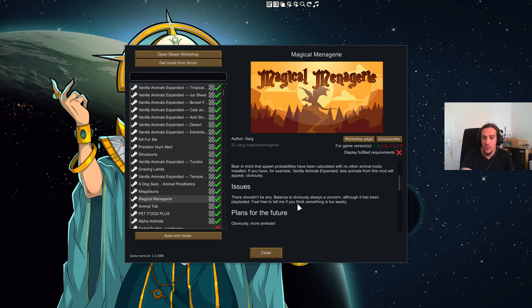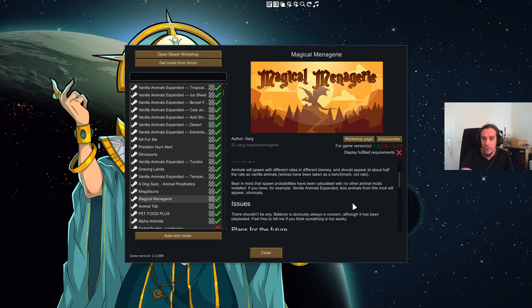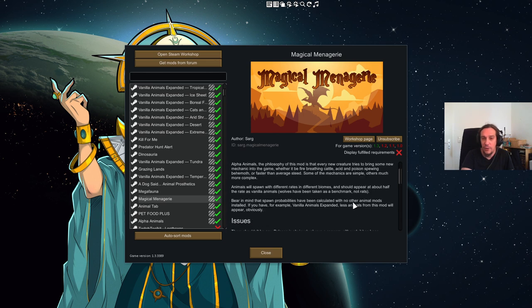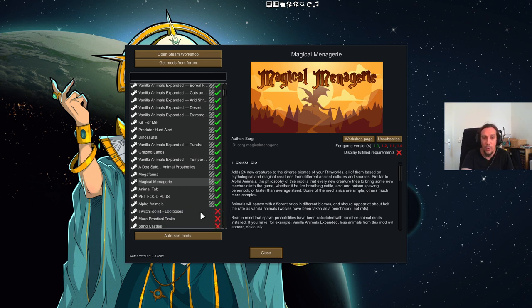Next one is Magical Menagerie — I love that one. It's a fantasy mod that adds in fantasy critters like manticores and all manner of different fantastic creatures. They are really well made, pretty strong though, and add in a lot of different ranged attack versions. If you love fantasy I recommend it wholeheartedly.